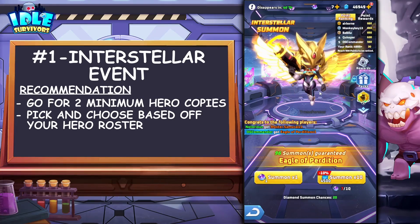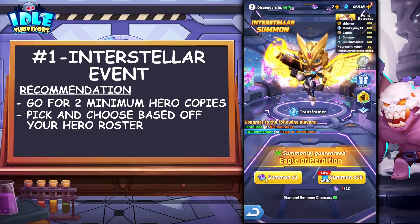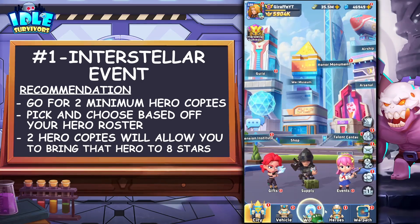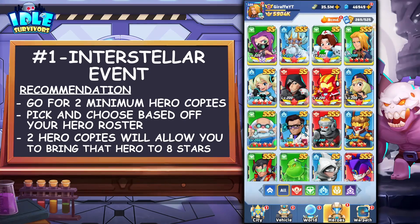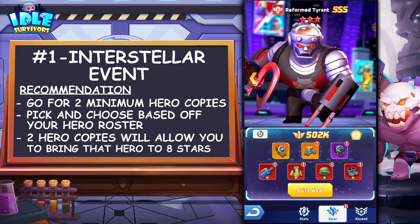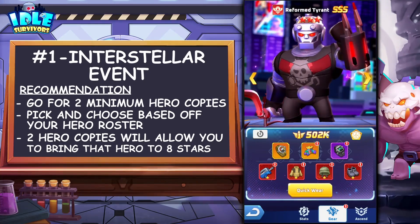Then there's also the gacha luck aspect. Going for two hero copies minimum isn't easy, but I recommend doing this because you only need two total copies to take a hero to eight stars. So when we go over here to a hero — I have the Reformed Tyrant at eight stars right here. Eight stars is a solid base for testing a hero and having the hero viable to use in your desired content.